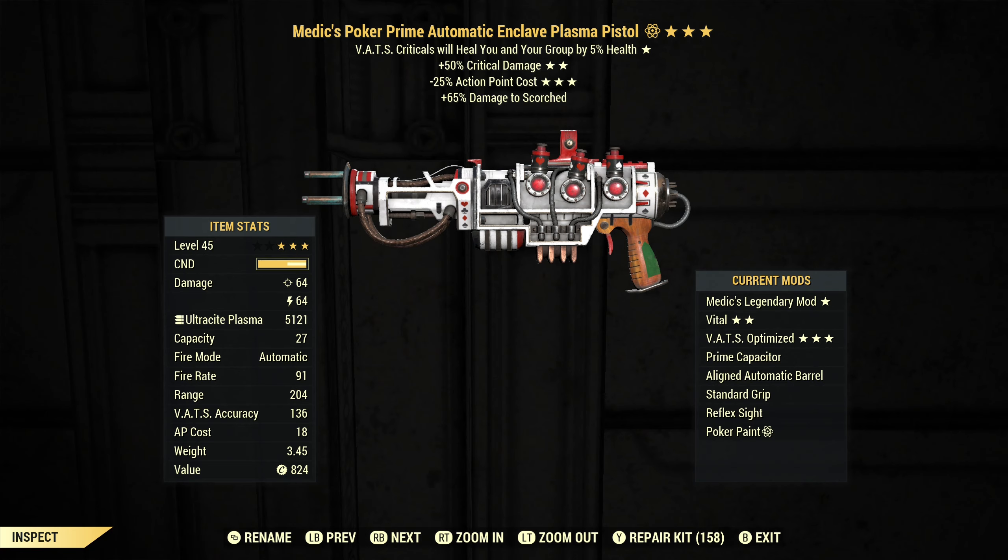Hello and welcome back to Fallout 76. Today we're going to have a look at an automatic Enclave Plasma Pistol. I found this in the stash box on another character the other day and I realized it is the perfect combination of mods for a gorilla build.